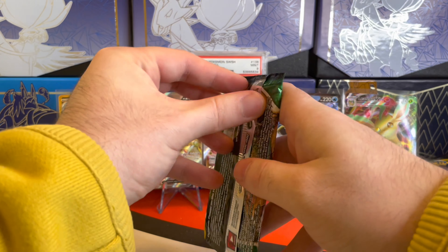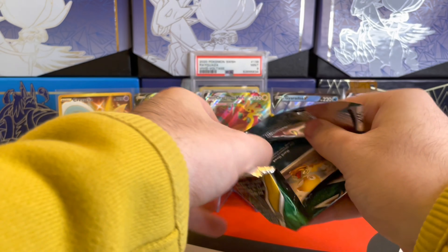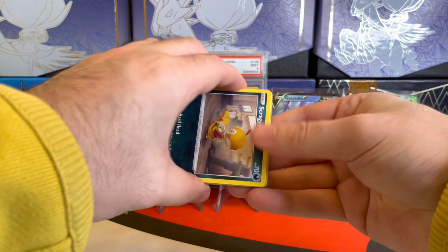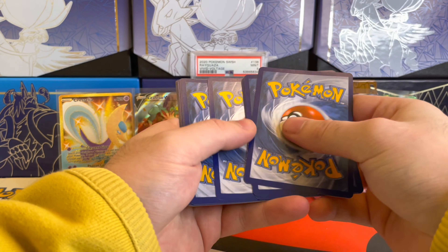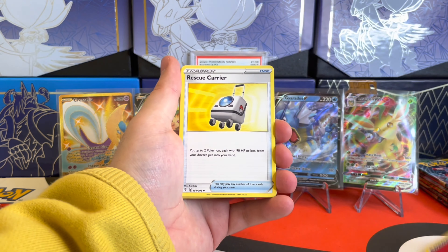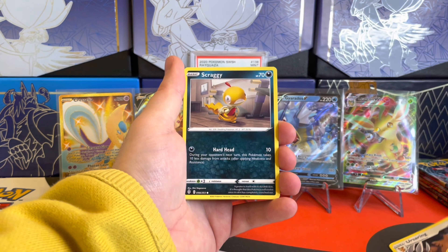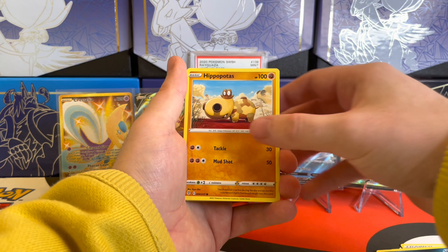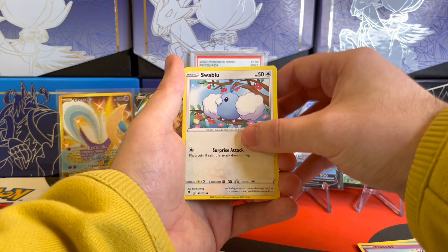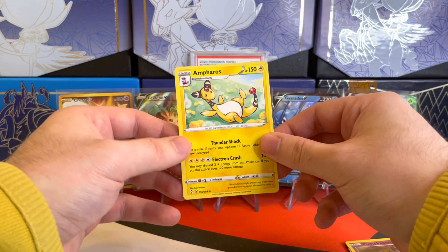We got six packs left, including this Umbreon, and we'll see if we can add anything else to our background. Five hits out of one half is great — traditionally you do get eight hits out of a booster box, sometimes more, sometimes less, but hopefully we can get some more out of this half and the other half. This one starts with the Fire Energy. We got Rescue Carrier, Scrafty, Ursaring, Scraggy Running for His Life, Hippopotas, Timer Ball, Flabebe, Swablu. The Reverse Holo is a Pumpkaboo, and then the rare is an Ampharos — a non-holo rare.